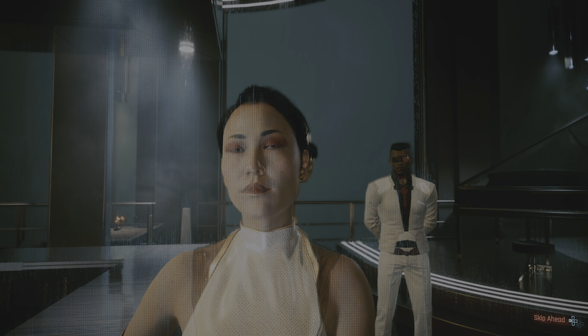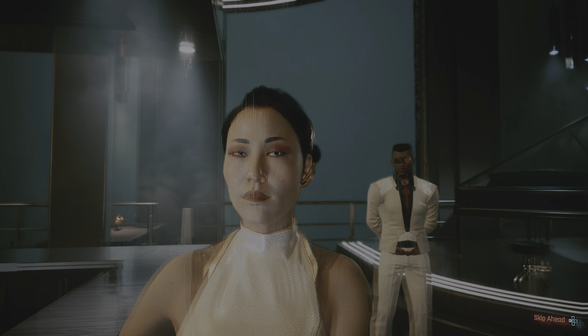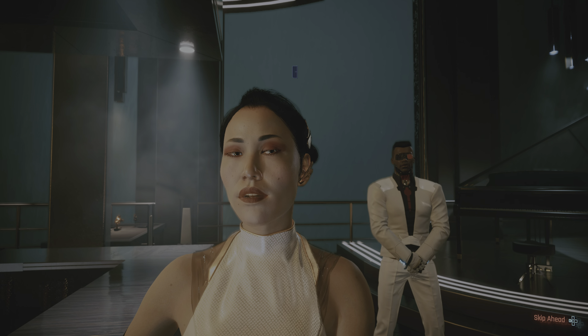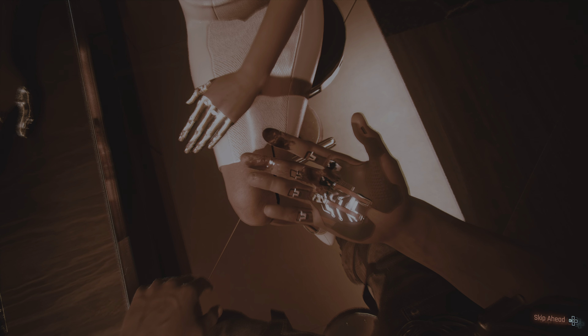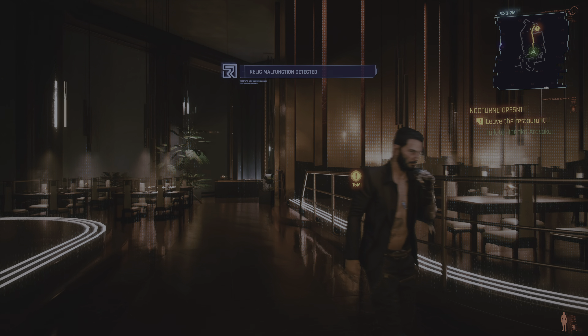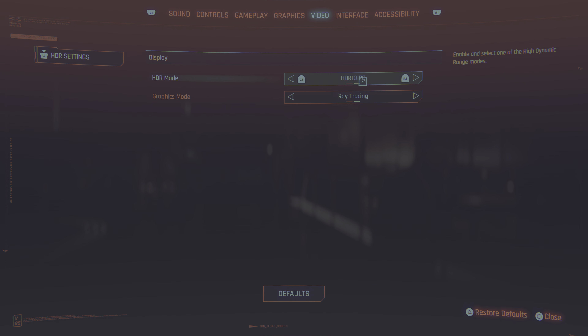Let's see how performance looks with HDR off. I almost forgot it was in performance — I thought it was in ray tracing. The image is a little bit more flat with more color but a little more flat overall. Switching back to ray tracing and leaving HDR off as well. Let's fly out of here. The character is bleeding — looks like V is going through it.